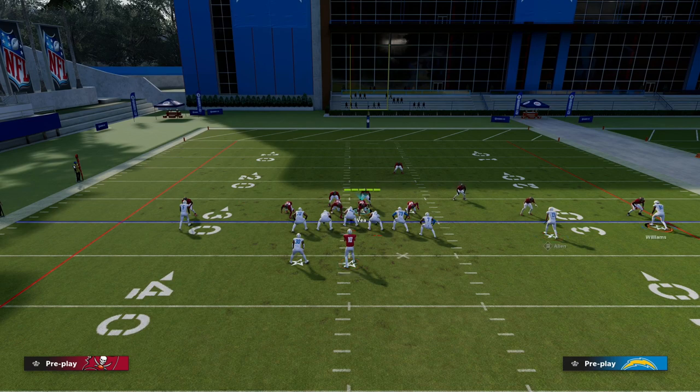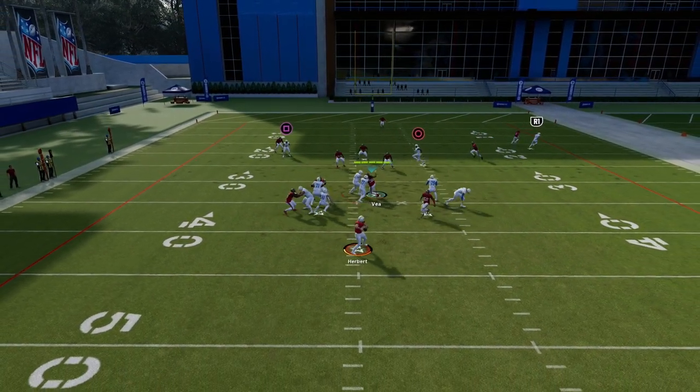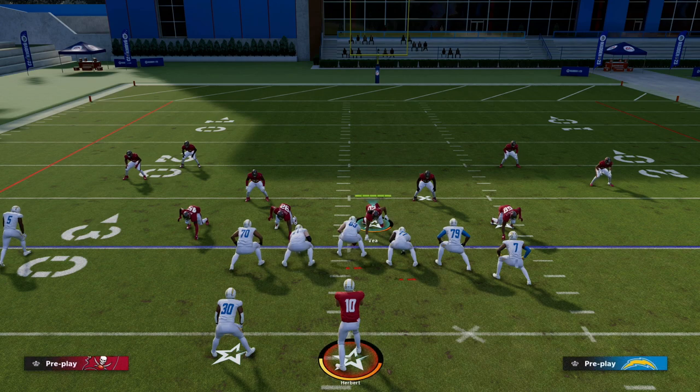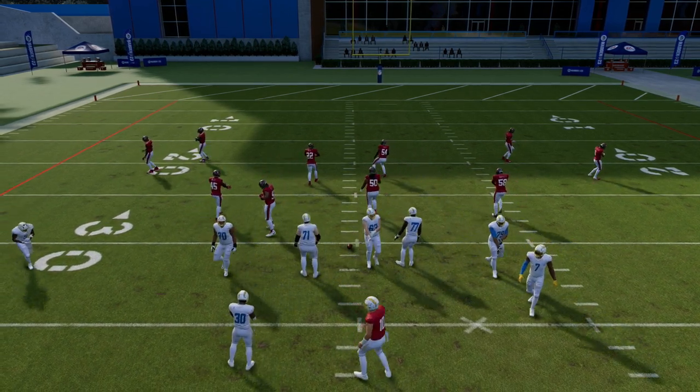Now going to Cover One Hole — number one, it has a better matchup because the safety is now guarding the tight end as opposed to a linebacker. That's one of the main things I like about this. The other thing you'll notice is that this corner route — my player drives on that a lot better because he's got outside leverage because of the way the coverage works.